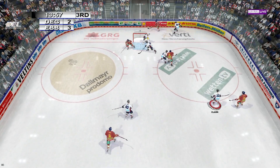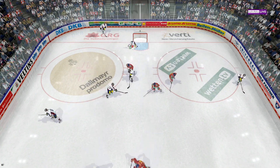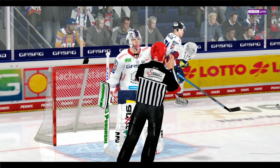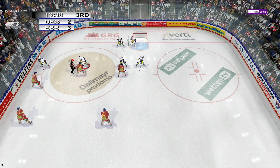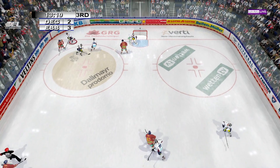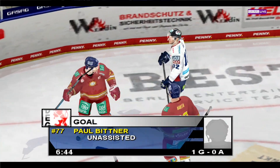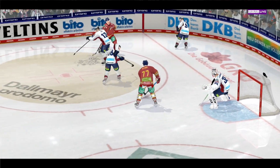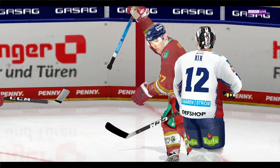Dusseldorf — pass it — D'Amigo — Dusseldorf got it. I see three red jerseys there in front of me in the general radius. Berlin has won most of the draws so far and that's had a big impact on their play — we've seen it again and again in this game. Oh my goodness — I can't believe that. That was terrible — that was just awful. What a goal. Yikes.